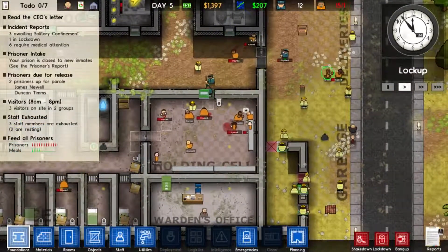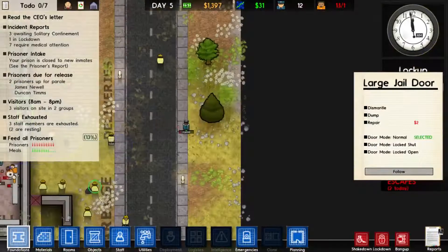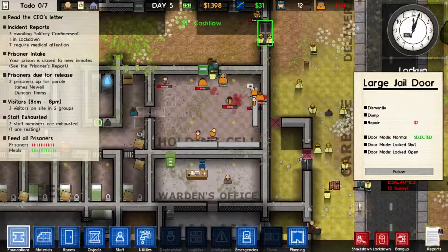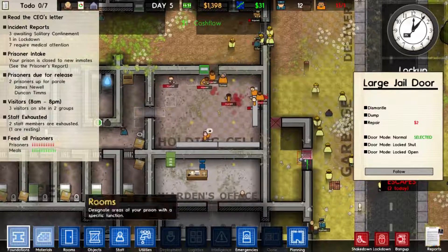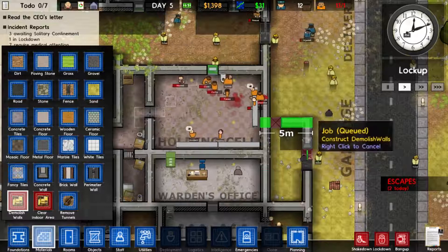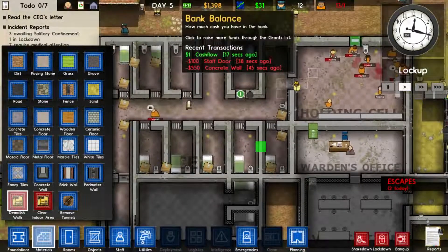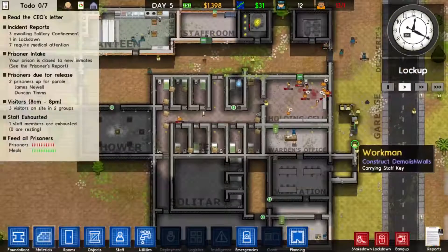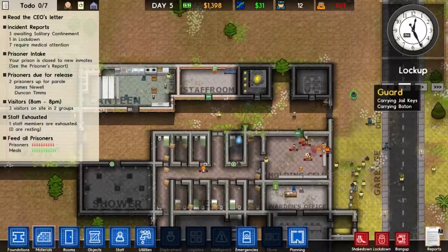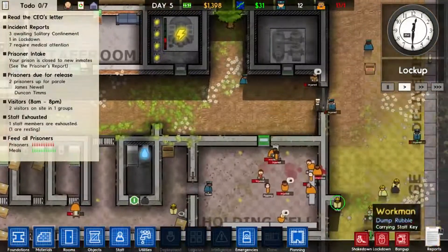We've got some fighting going on, people are trying to escape. That door is locked - how come prisoners just walked out of that? Two guys have just escaped - this is chaos, this is so bad. I am doing exceptionally bad at this. I also need to demolish these walls. Basically all the boxes are everywhere because I need a storage area, so I'm going to build a storage lot outside. I've managed to lose two more prisoners, which is pretty worrying.